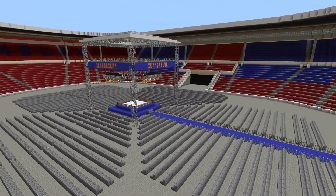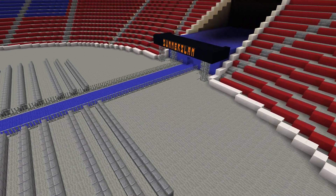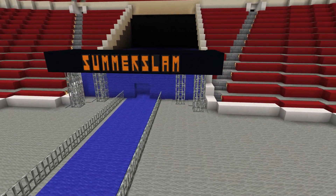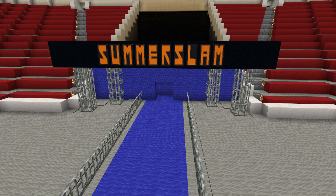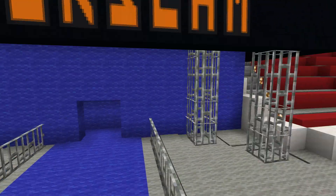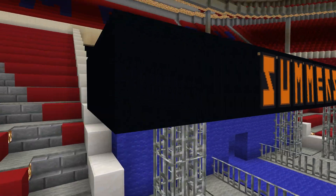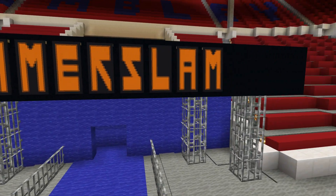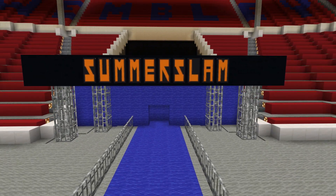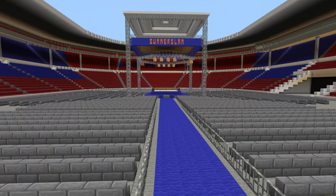So guys, this is what the stadium looks like — I think it looks awesome. I'm definitely curious to know what you guys think about it. First we'll start with the entrance. At the time the WWF was still doing pretty basic entrances — basically just a blue curtain, a little bit of scaffolding set up, and then a black structure in the front where it said 'Summer Slam.' Thankfully I have the ability to use banners, so I've got it where it says Summer Slam.